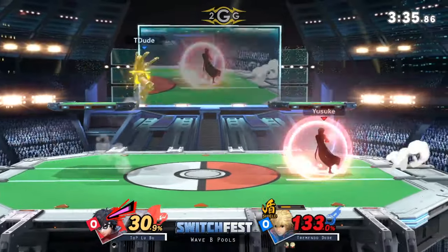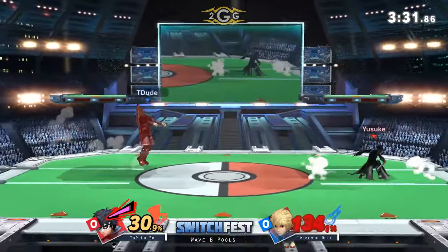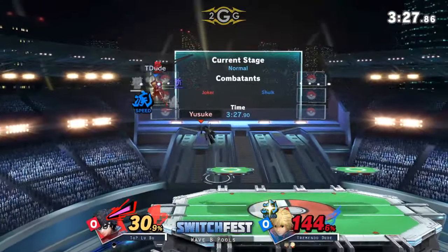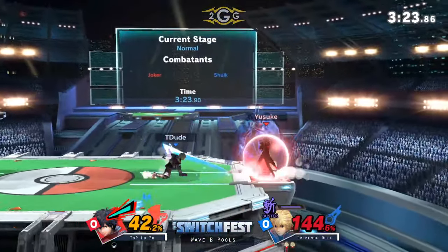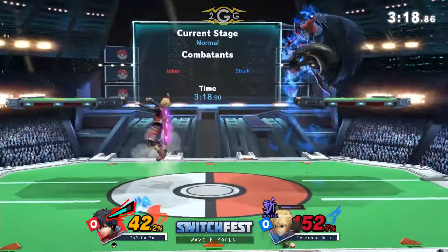I can't respect the up smash, especially in the position he did it at, because it probably would have caught a roll. Actually, rolls get punished with the up smash quite often recently. Great stuff right there, stopping himself immediately as he lands on stage. Buster Art now — and we're seeing the reverse of what people would normally do: we're actually seeing Joker keep away from Buster Art rather than vice versa.